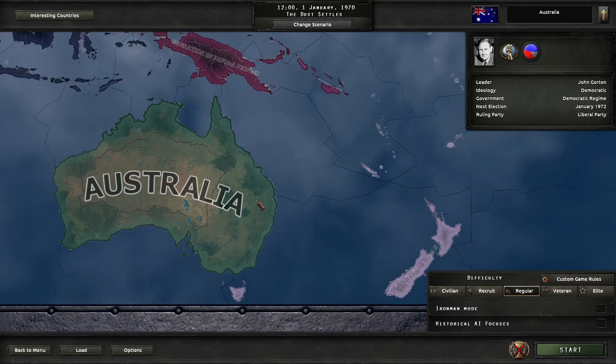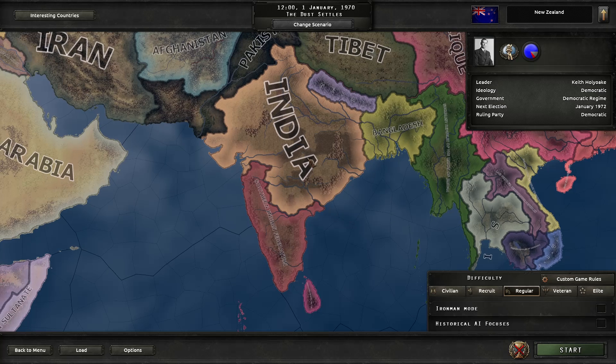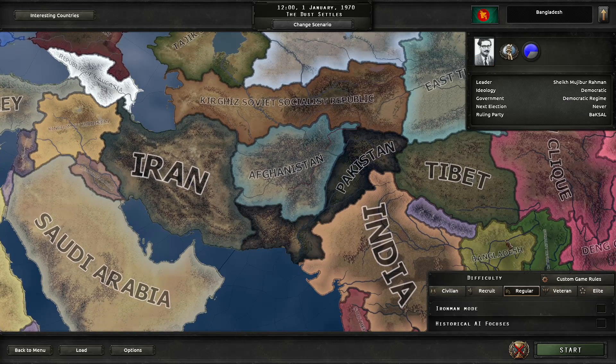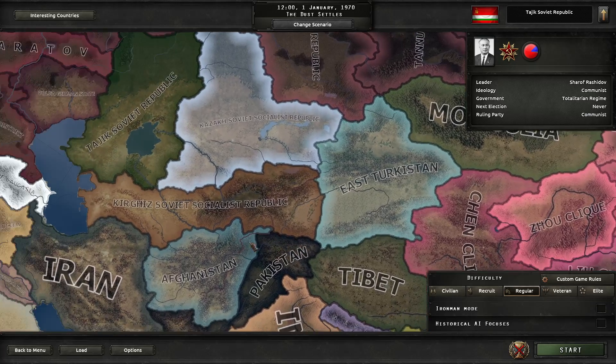Australia is basically the same, although Tasmania has been invaded by New Zealanders, which is fun. India has split between India and the Southern Indian Federation, because the president of India died around 1969. Bangladesh is here, Burma is here, Pakistan is independent — though Bangladesh is also independently here. We've got East Turkestan, Kyrgyzstan, Kazakhstan, and Tajikistan. There's no regular Turkestan, just East Turkestan.